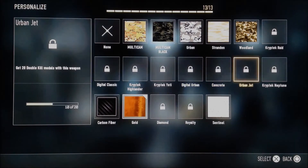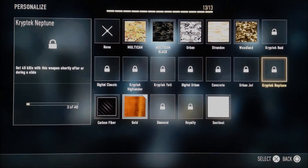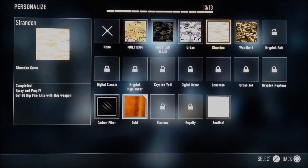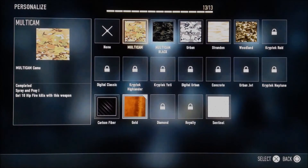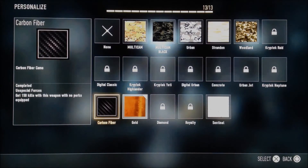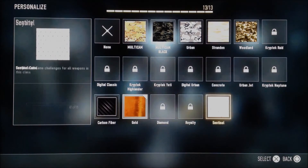Everything is easier, so headshots are easier. Based on your gun, the objective is easier. Everything is easier, so jump on Advanced Warfare and quickly finish this off and get the royalty camo.